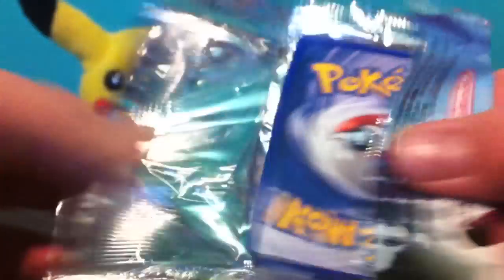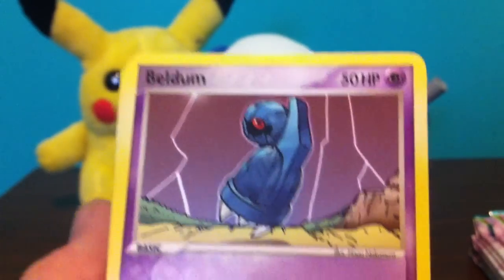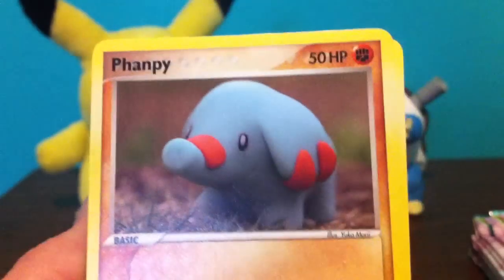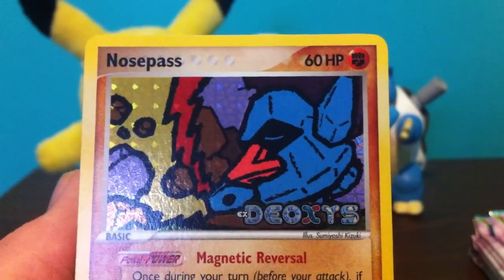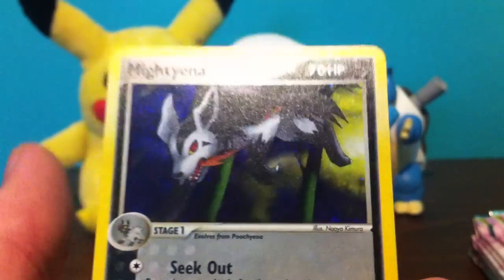Really awesome. I got my hands on a Caterpie to EX somewhere - got lucky with that. Next we have Beldum, Natu, Wynaut, Goldeen, Skitty, Silcoon, Gulpin, a Reverse, Nosepass, and a Rare Marshtomp holo. That's really cool.